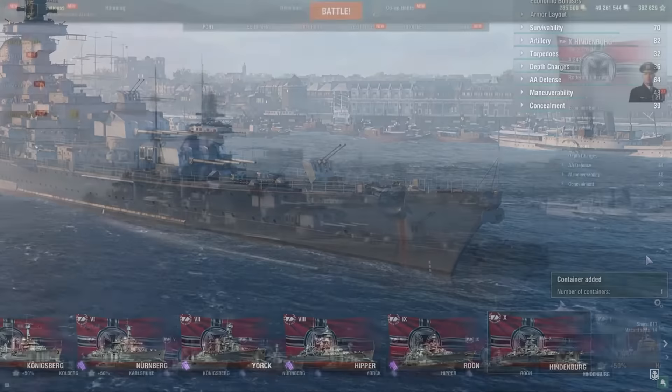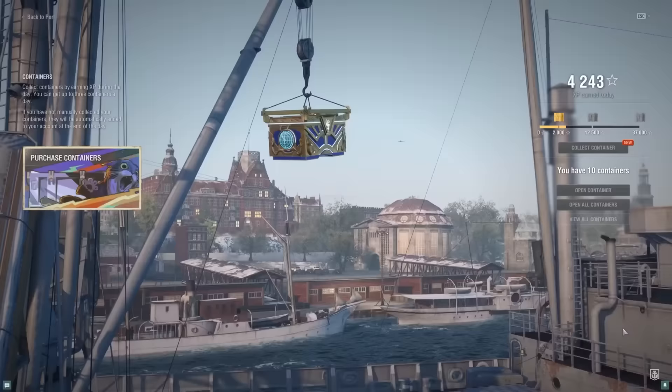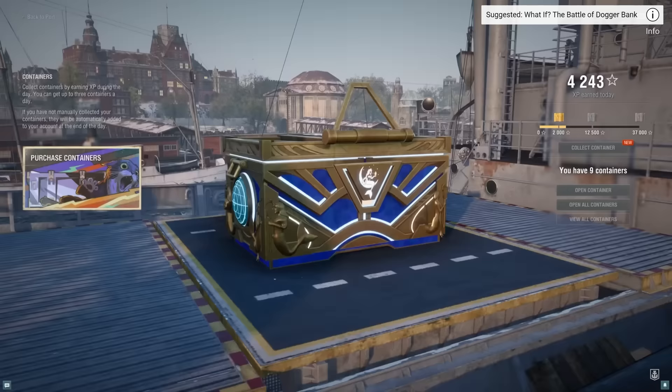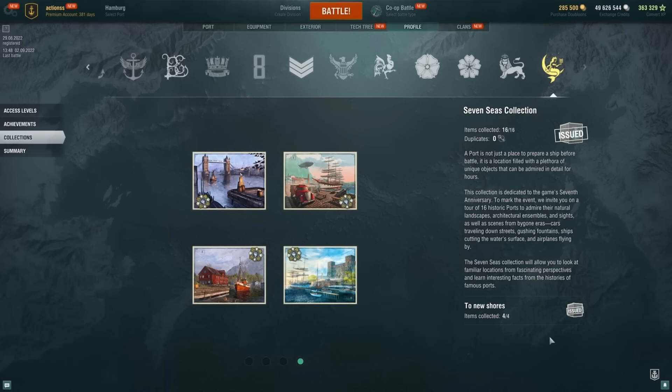We've also got a new collection coming with this update — just like every other collection, you do some missions, you get some of the rewards, and if you collect everything you will actually get a bonus package for a tier 7 ship. Keep in mind it's only the economic side, so the cosmetics are separate. And if you don't manage to collect everything, in the future these seven seas containers will be added to the armory in exchange for coal.